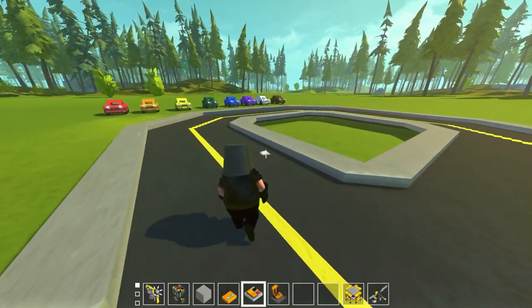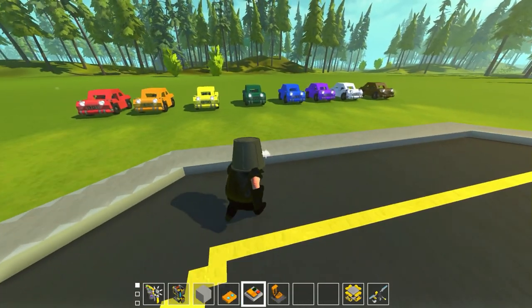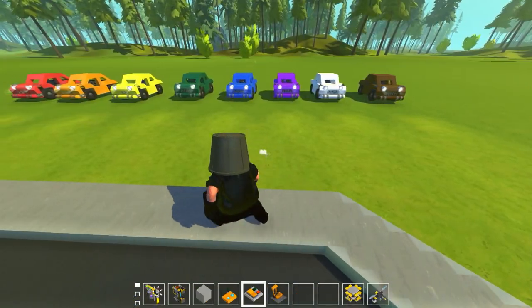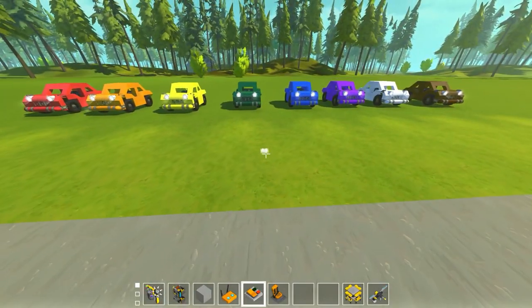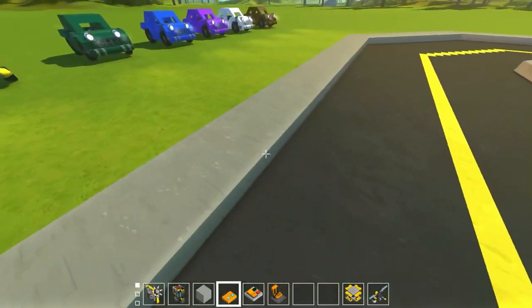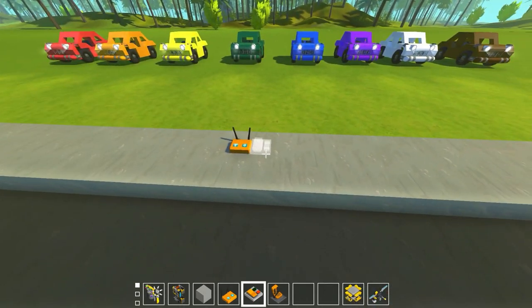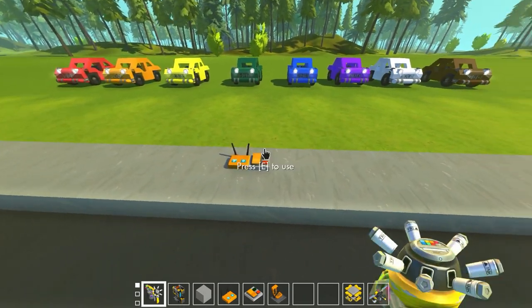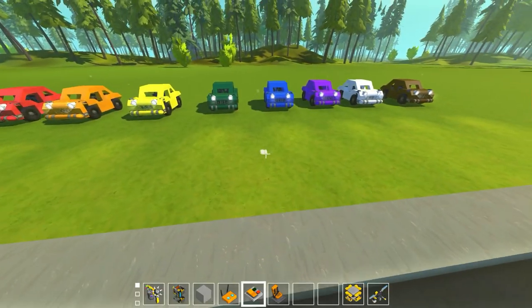Seeing as how a lot of different game devs have gotten on board with this city grid challenge, I decided to help out Axelot — the developers of Scrap Mechanic — and make my own terrible city AI thing. We've got eight really basic AI cars in eight different colors. We do have the mod pack, but the cars themselves only use it for a remote control block so we can turn on and off every single car at the same time with a switch.